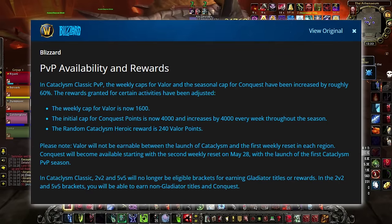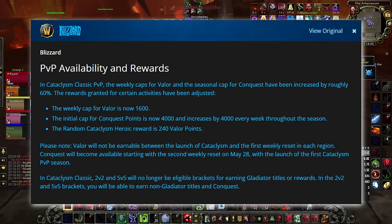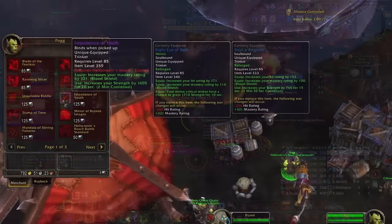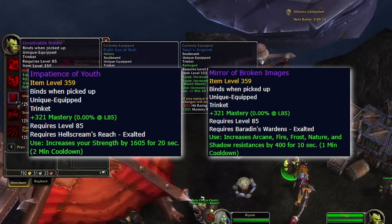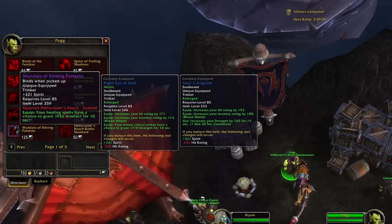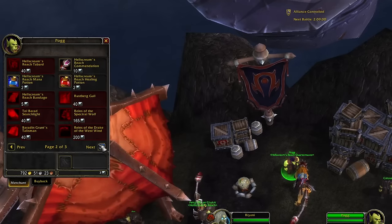First, with the increase in the valor point cap, it'll be all the more important to cap out your points each week, and if you're looking to raid on multiple toons, then getting the leveling done and over with in an efficient manner will be all the more important. Second, the exalted trinkets from Tol Barad are extremely good for Death Knights, and you want to make sure to have one ready before the raid tier is released. This is technically doable in seven days, but having some extra time so you have leeway in case you can't do every single daily will never be a bad idea.